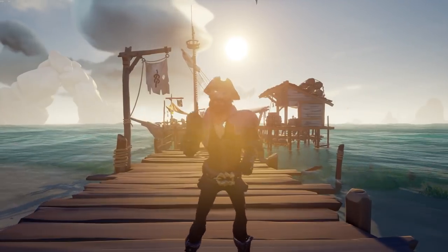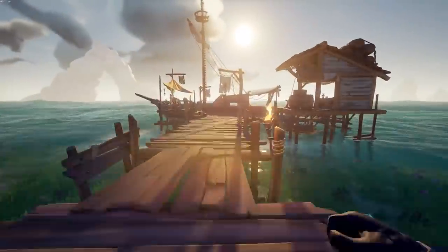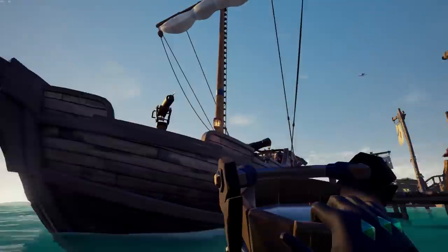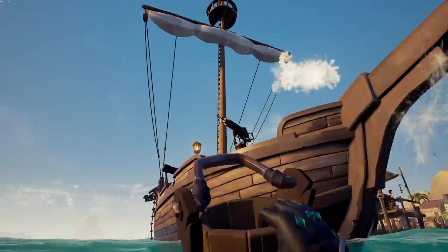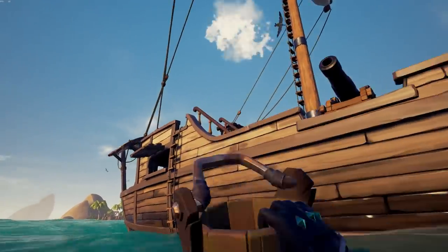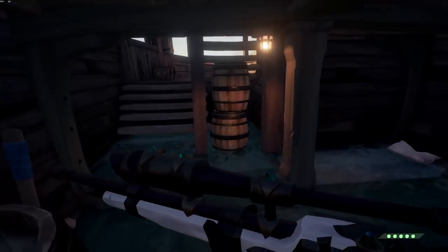Another tip for the appointed bilge rats of each crew — this one will help you if you're on a sloop. Although a sloop is really easy to bail, I'm going to show you some ways to make it even easier. In previous videos in this series I showed you how to effectively bail on every boat aside from a sloop. I never really showed you the right way to bail a sloop, but I'm going to show you right here. Let's assume you have a mostly filled bottom deck on a sloop, which does happen to the best of us.